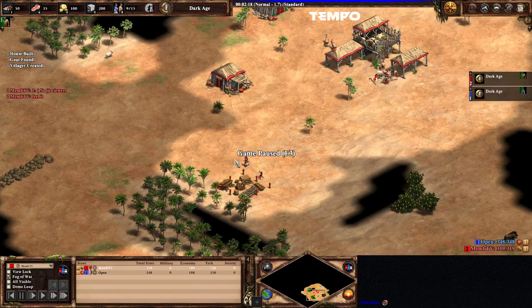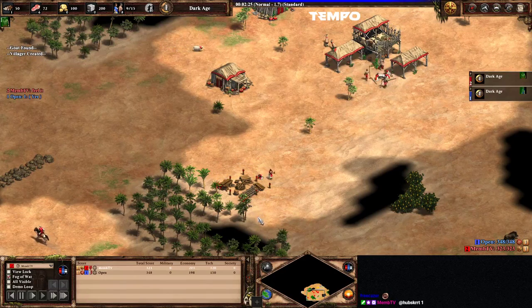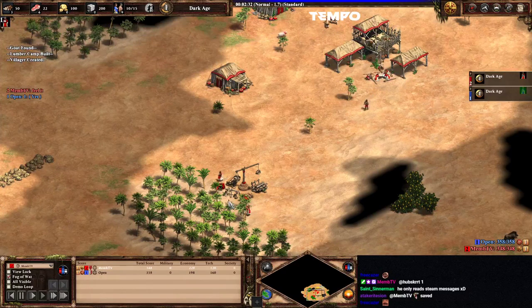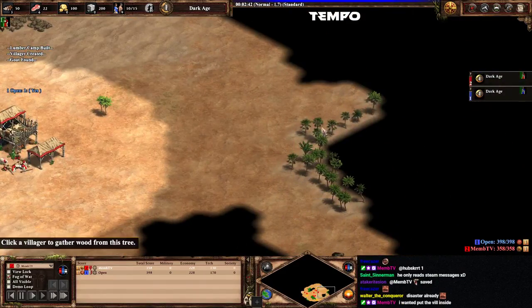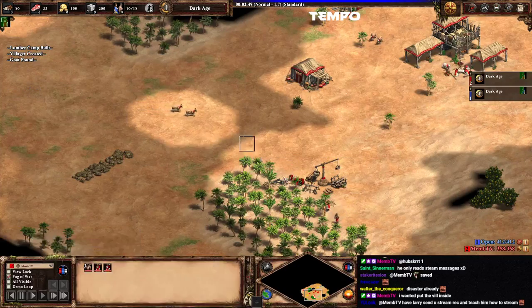Nothing has been missed, you only missed this terrible Lumber camp. The thing is, there's a hole here and then there's only one tree here. So if anything, you want to place two vills between this little tile here if you want to make the Lumber camp here. I would have just made it here or here or here or here — anywhere but there basically. Because in a few minutes, this will be inefficient.